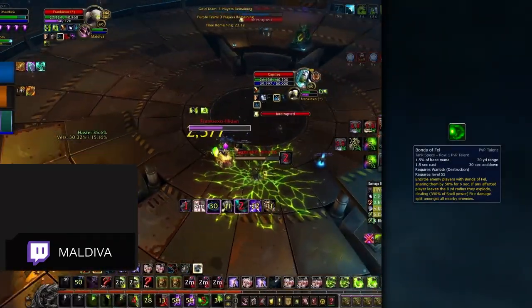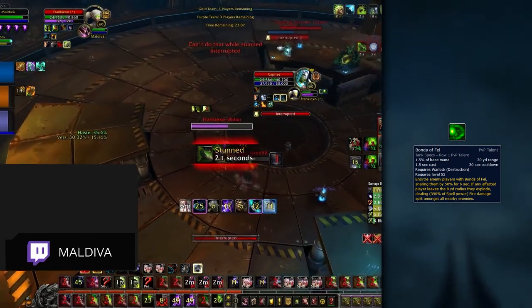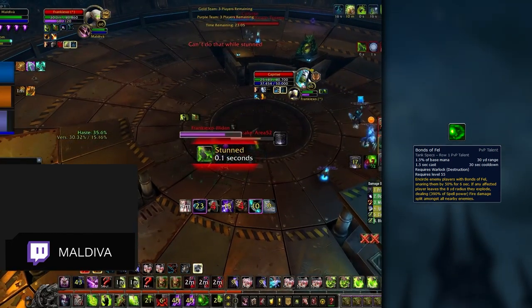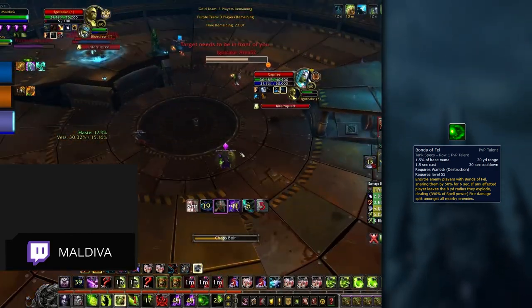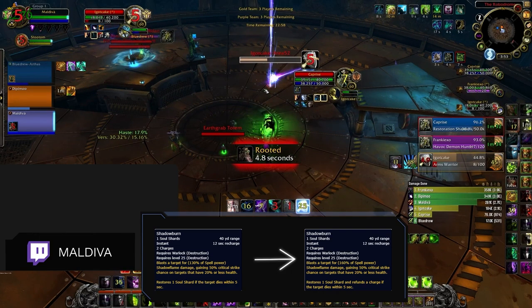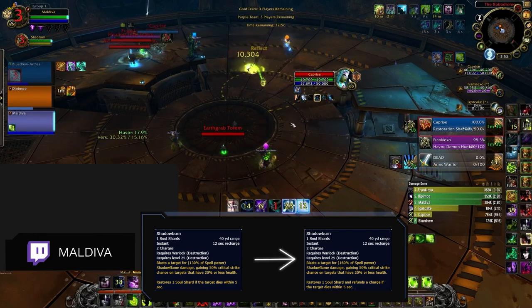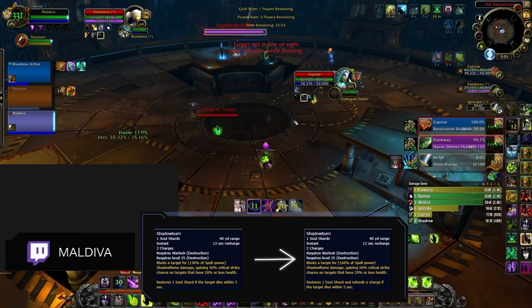Bonds of Fel is a brand new PvP talent exclusively for Destruction Warlocks that deals a ton of damage to and around the target player walking out of its circle. Combo this with Mortal Coil and you'll be able to force your target out of the circle, dealing tons of damage. Shadow Burn also saw a damage increase, getting a 23% buff and now refreshes when the target dies within 5 seconds. This buff is nice in matchups where you need more instant damage to avoid interrupts.